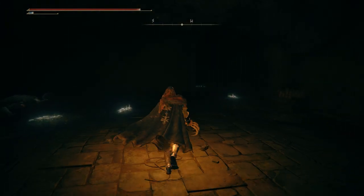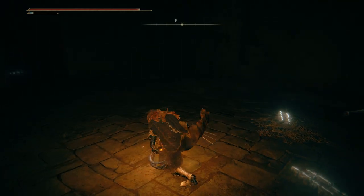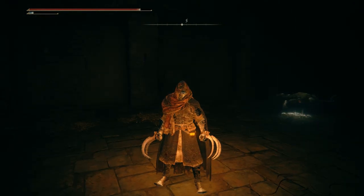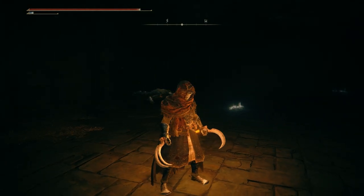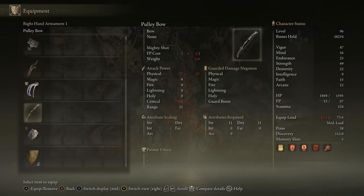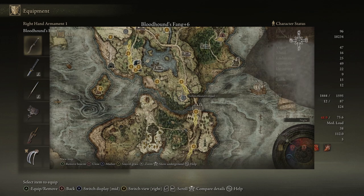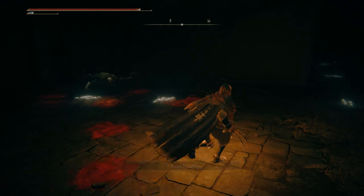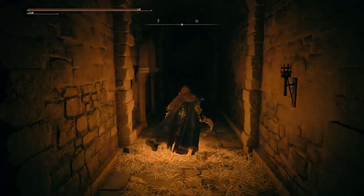I've already killed the Bloodhound mini-boss and have the claws - his corpse is right there. You can see he's got the claws in his hands. The special ability, the left trigger attack, is a quick step that uses a small amount of FP, so you can quick step and dodge all over the place. There's also a heavy charge attack which is quite nice. The claws do 94 plus 36 physical damage and cause blood loss buildup of 60 on hit. My Bloodhound Fang is at plus 6 doing 263 plus 207 physical with blood loss buildup 55 - it's stupidly OP with grease on it as well.